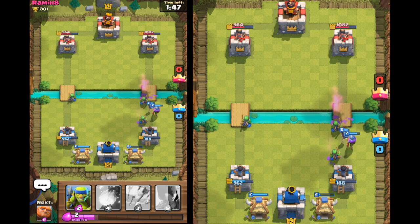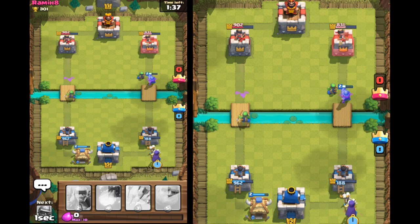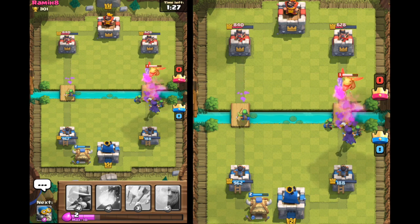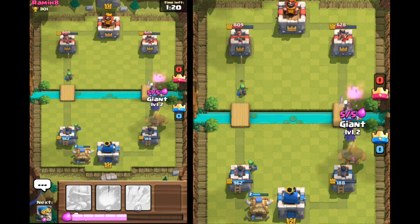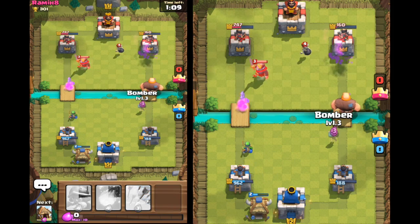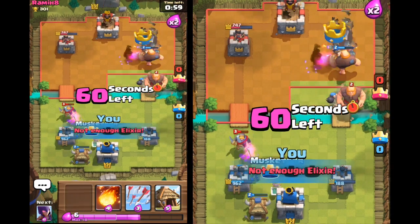We're pretty much low - we've got 188 health on the right hand side tower - but I've got a strong attack coming in with my bomber and my musketeer on the right, and I've got my little goblin hut on the left. Now the goblin hut - if the goblins aren't stopped it'll take out 20% of the health of a tower, so it's really handy just to keep it chipping away at the enemy base. He's got 628 on the right and 809 on the left, so I'm going to focus on taking that right hand tower. The giant has got insane damage, and it's quite tanky as well.